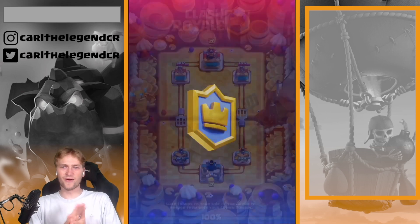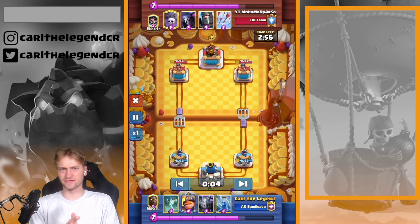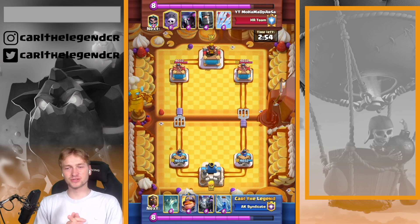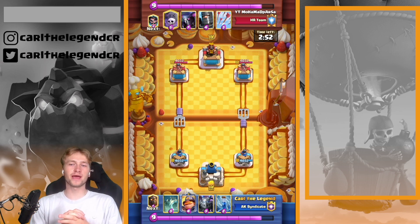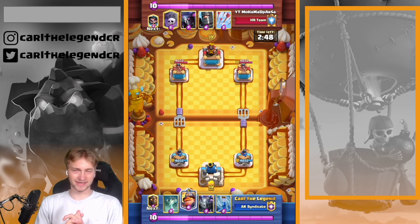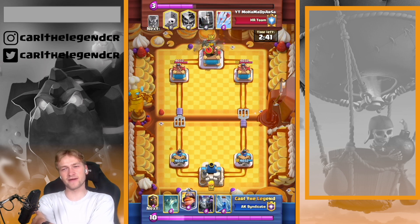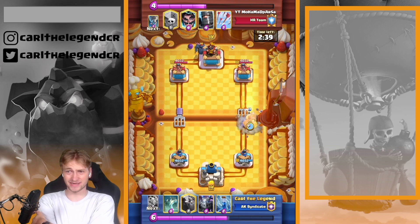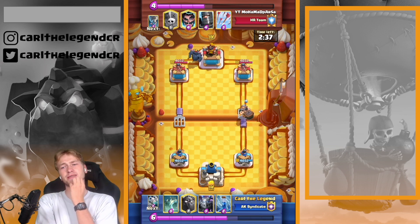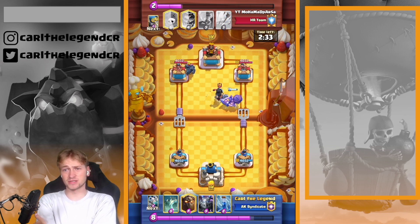Now coming to a match which is just a free win — he's playing Pekka Graveyard but just having the Electro Wizard on my side, just having Arrows, which is also trash. He always plays Pekka first, so I went in with my Mighty Miner. Unfortunately I didn't have the Fireball in hand in case he answered with his Electro Wizard.